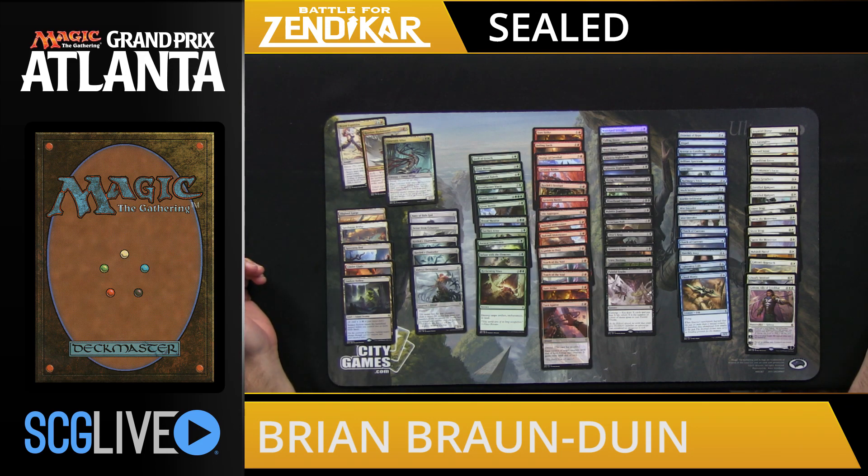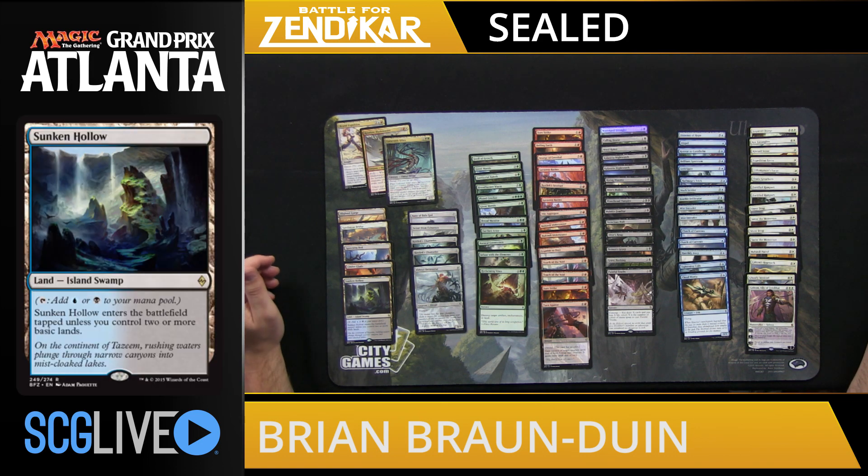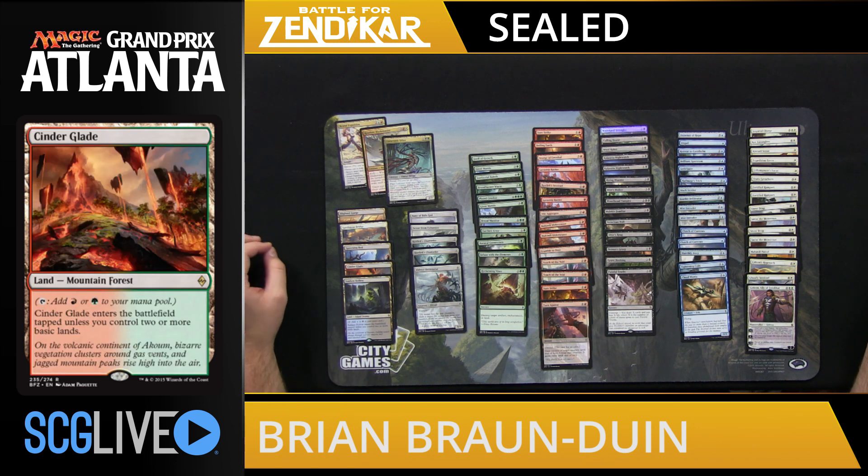The first thing I noticed about this sealed pool is our lands. We have a Sunken Hollow and a Cinderglade, so that's going to make it easy for us to play three colors if we want, assuming that two of the three colors are either blue-black or green-red. It's going to go a long way in helping us play a third color, which normally I'm not looking to do, but there are times where it's actually beneficial.